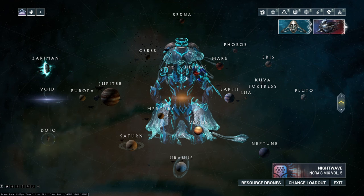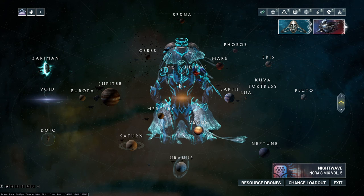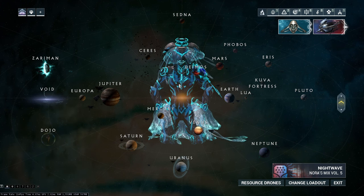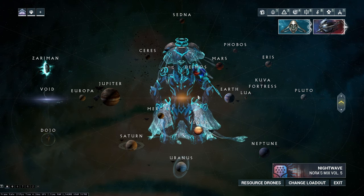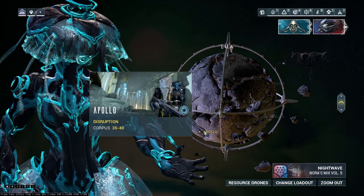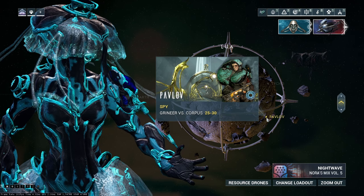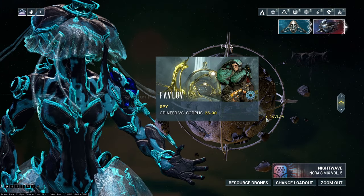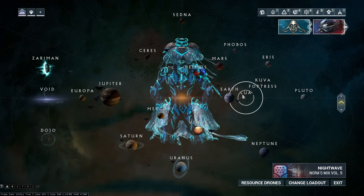I wouldn't use Ivara primarily for spy missions. When I'm doing spy missions I don't even use a stealth warframe — you could use Loki, you could use Ivara whose specialty is going through barriers with the Infiltrate mod, or you could use Ash. I don't use any of them. Having stealth kind of incapacitates you versus being able to pay attention to your surroundings. The hardest spy missions are on Lua — the Palov mission is very hard if you're going to do this, be prepared for a long hard duel with the Orokin systems.